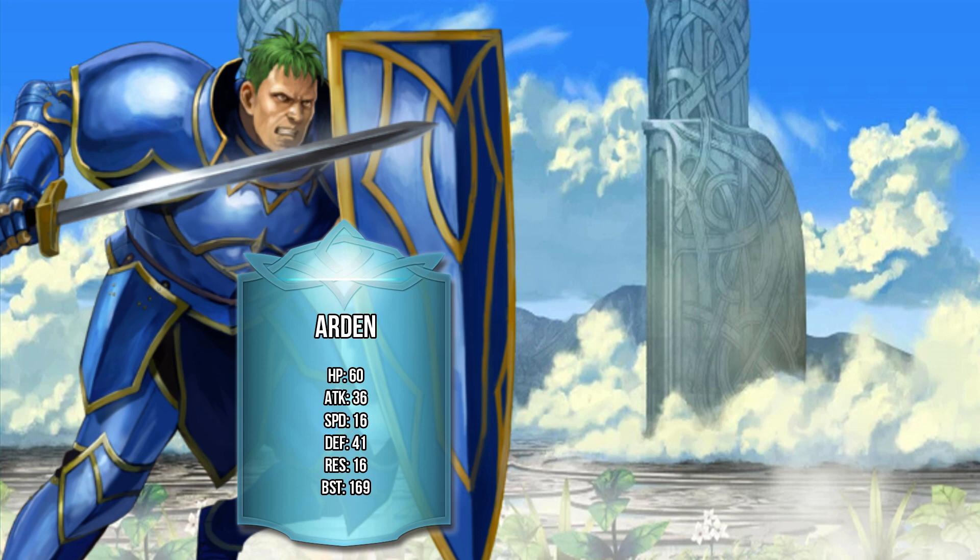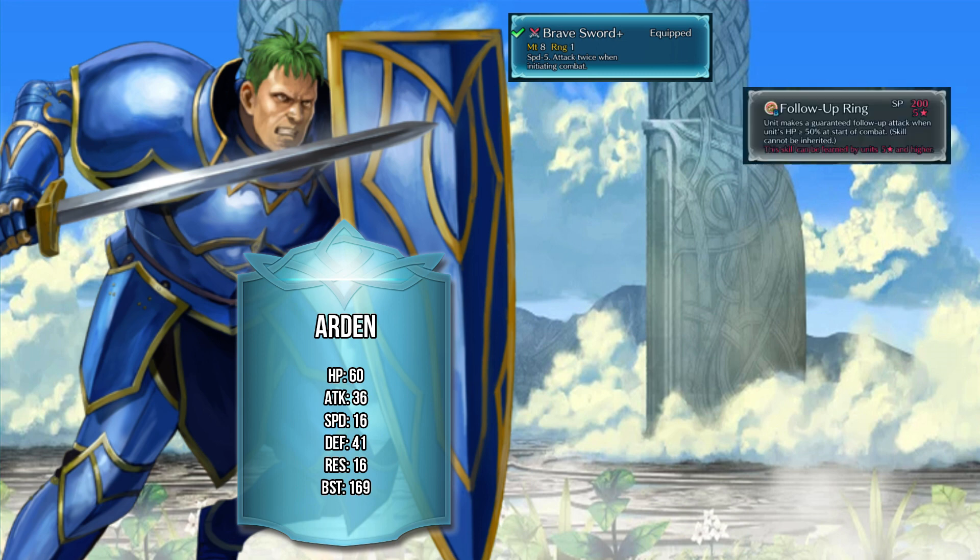He does have Drive Defense as a C skill, but if you're going to bring that along, it may be better to inherit it to a different character because Arden doesn't have the movement I'd like for a C skill like that. He comes with a Brave Sword from the start, which means he'll double as long as he's the one initiating — pretty nice given his attack. What really makes the difference is his Follow-Up Ring, his exclusive B-slot skill. It's like a reverse Wary Fighter: if he is over 50 HP, he is automatically guaranteed a follow-up, which means with the Brave Sword he will quad — which is very powerful.